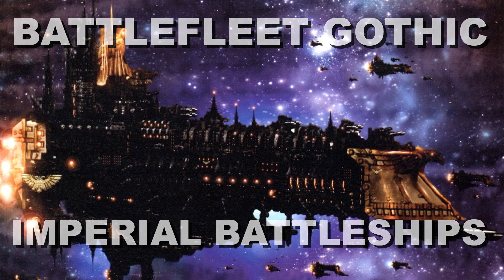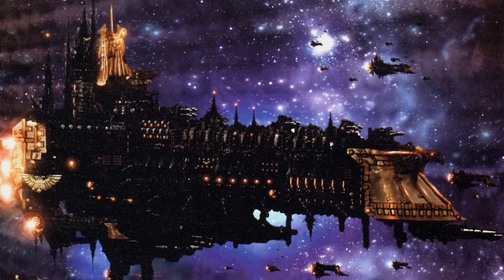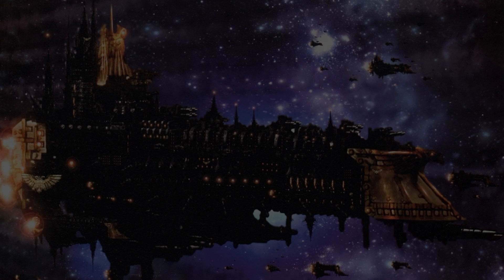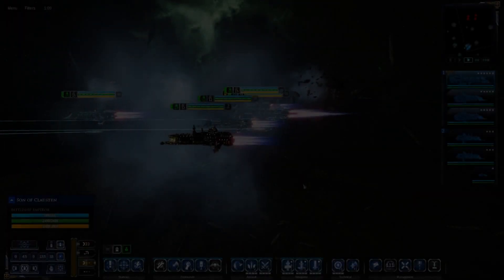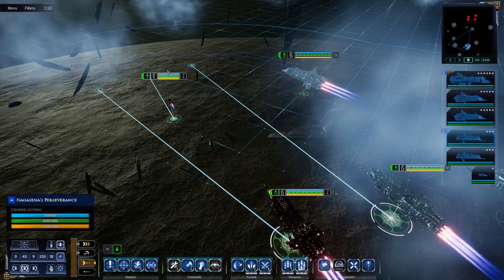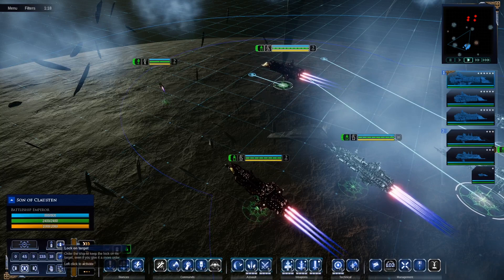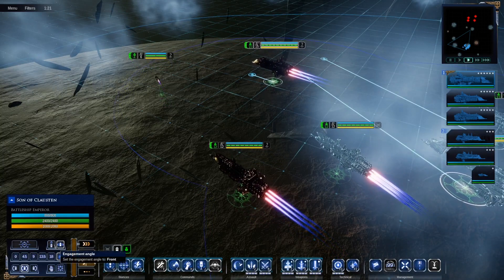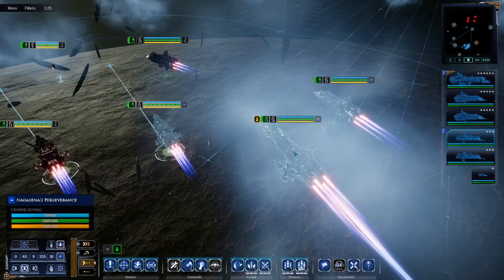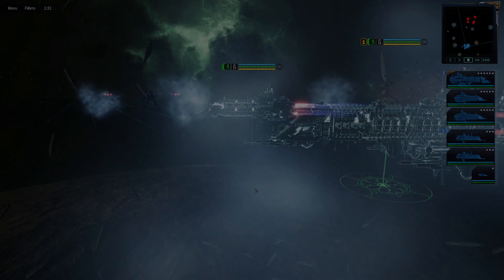The battleship is the ultimate weapon to be displayed by the Imperium of Man, barring incredibly rare spectacles such as the vaunted Gloriana-class or the one-of-a-kind monster known as the Phalanx. These invaluable vessels can turn the tides of a campaign by their presence alone, or win battles before a shot is fired as opposing forces realize the futility of their efforts. In this video we are going to be examining the four main battleships made available to the Imperial Navy in Battlefleet Gothic.